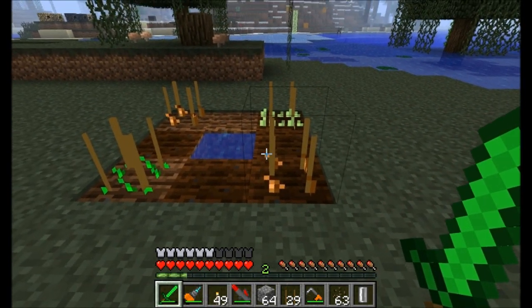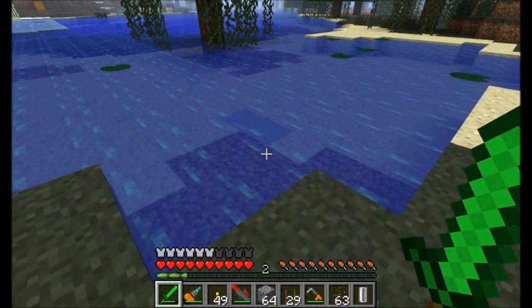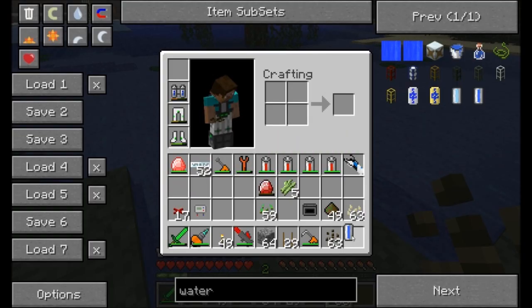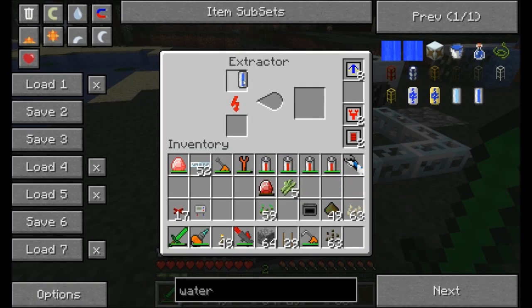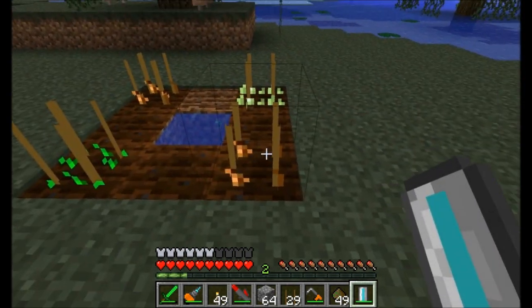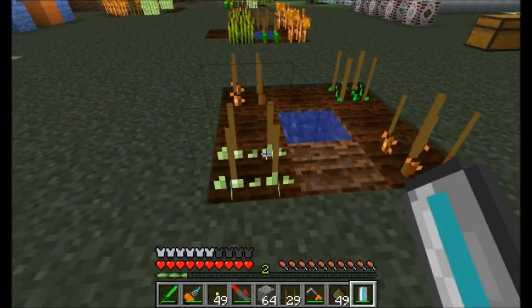Speaking of growing, there are a couple things we can do to speed it up. Plants require some sunlight, which will definitely help, and they could use some water. Let's grab a water cell and place it inside of an extractor. Extractors will turn water cells into coolant cells, which are used in nuclear reactors. However, if you run that coolant cell through an extractor once again, you get a hydration cell. A hydration cell can be used quite a lot of times to help water your plants — simply right-click and it'll start watering the plants and keeping them nice and healthy.